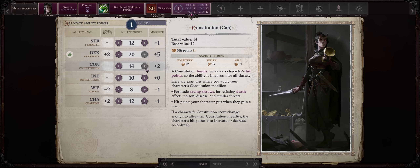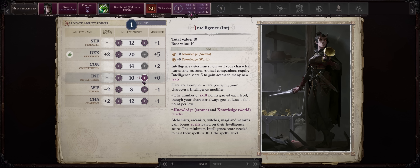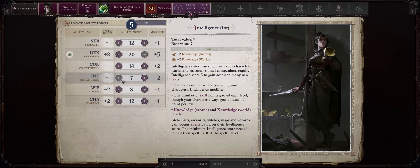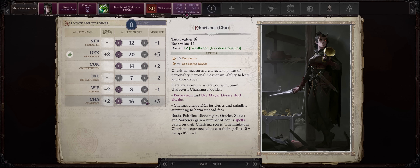Then 14 Constitution to stay safe, and I would go with 11 Intelligence, just so you can cast your Alchemist Vivisectionist spells which you'll be picking soon enough. But it's not really necessary — later you'll just have gear that will enhance your Intelligence anyway. You can also dump it if you prefer and start with higher Charisma.